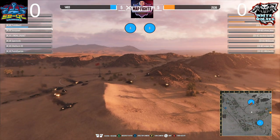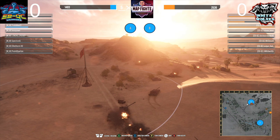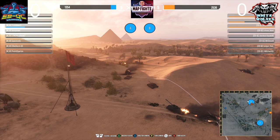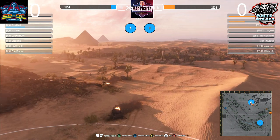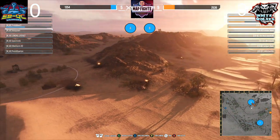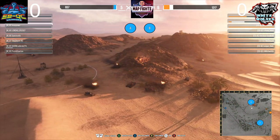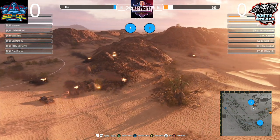EBQC still has an artillery up — the Bat Chat 155 — with two defending the base directly on top of it. So right now it's a 3v3, but EBQC has a lot of hit points. Since they pulled out an artillery, they are short-handed by one tank. White Wolves has three mobile tanks but they're left with nothing but mediums. White Wolves got position, and EBQC has armor with heavy tanks. The 705 was taken out — 257 left standing.